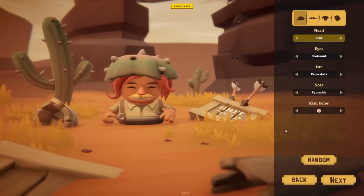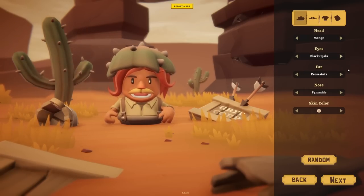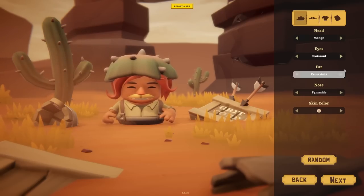The very first thing we have to do is design our character. Can we choose our hat? There's a very exciting sort of cactus hat. I'd like a proper Wild West hat. So this is our head shape - pear or mango. Let's have a mango-shaped head. And our eyes are on croissant, black opals, black diamonds - they're quite adorable. Let's have the black diamonds, because they've got little shiny bits on them.